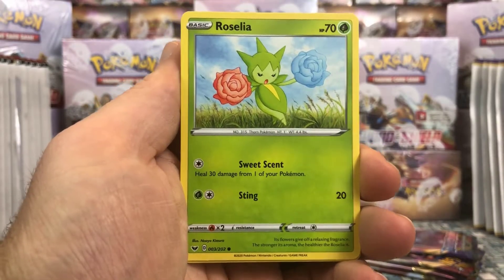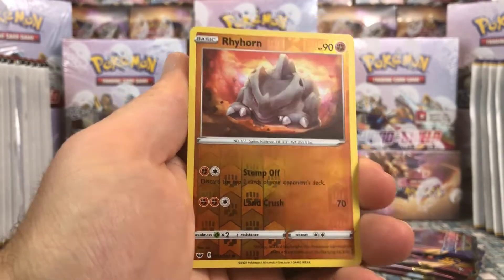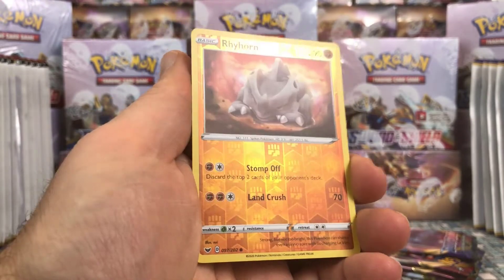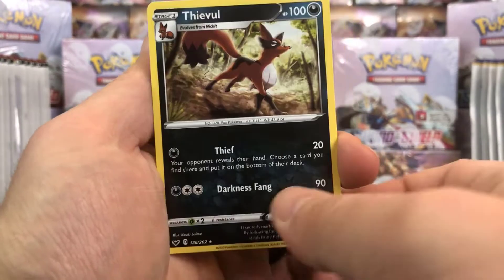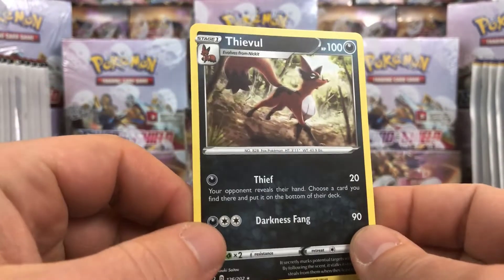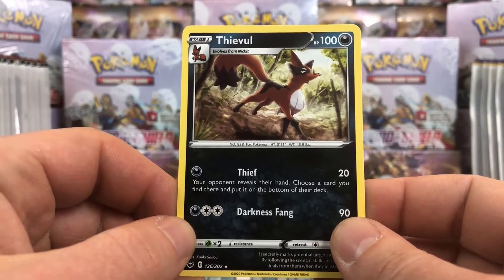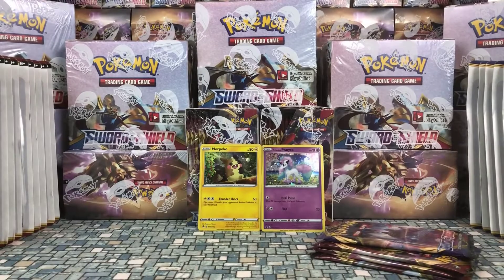Goldeen, Roselia, Rhyhorn. I like the new reverse pattern, although it can be a little difficult to read sometimes — you have to catch it in a good light. And then our rare is Thievul, which evolves from Nickit. That's cool — another non-holo rare.